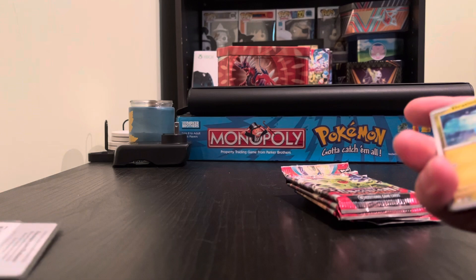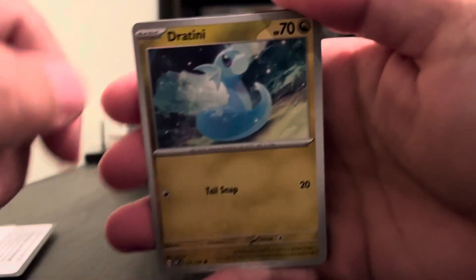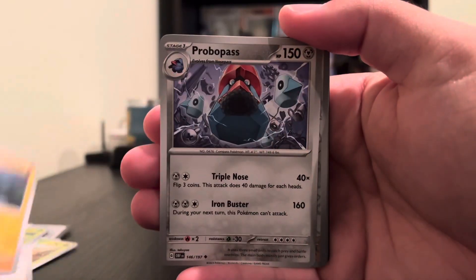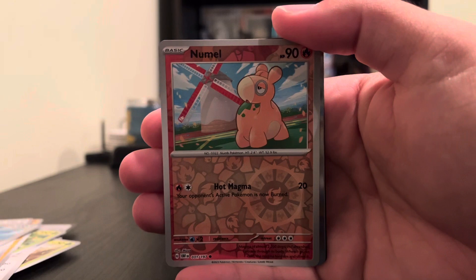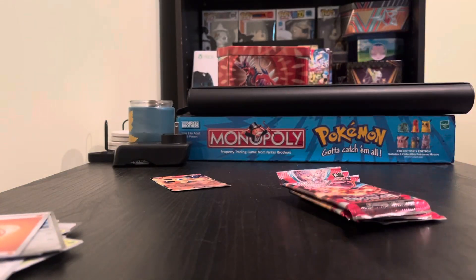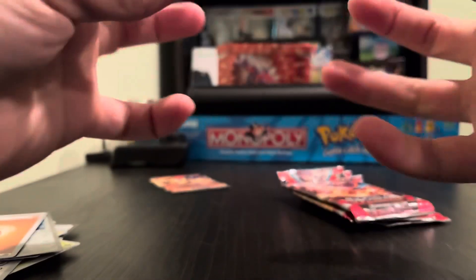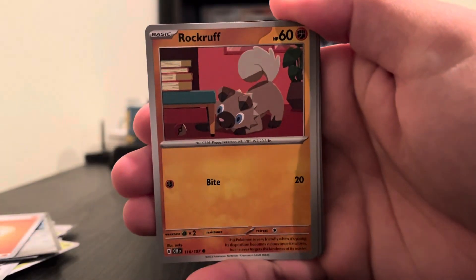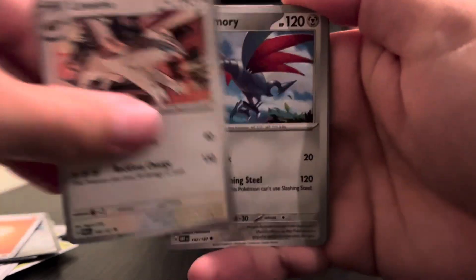We got the Vikavolt EX — it's alright. I should probably put it somewhere else, not leave it in the pile. Cards in this pack: Jatini, Oddish, Finizen — got that shiny in Scarlet and Violet — Lickilicky, Probopass, Flamigo, and Tyranitar. The electric hat... I really need to look through the Obsidian Flames player's guide to see what I actually have. I know I have the Ninetales — you should check out the previous video for that one.